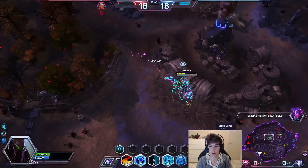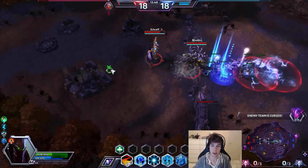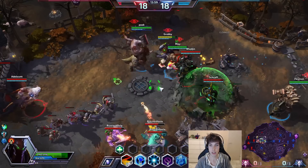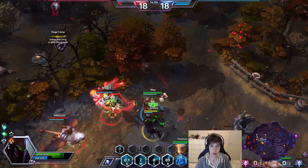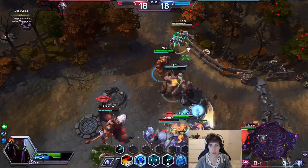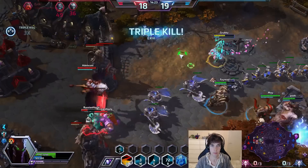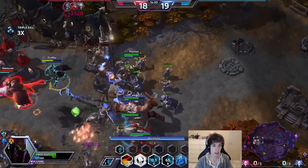I think we're ready for another fight. This is the kind of void prison where you use it to get into position and engage — very powerful. They have some good heals with Malfurion, but Tranquility is going to run out and he should be dead. This was a wonderful engage, worth more than a mid-fight void prison for many reasons — namely, we can get better ultimates off.